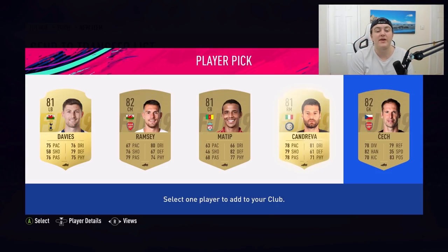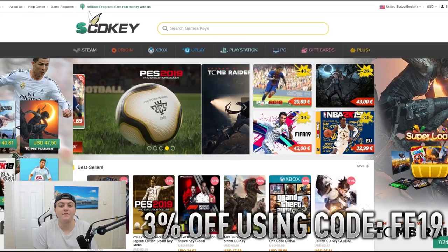First I want to discuss the sponsor of this video, which is SCD Keys. SCD Keys is an official platform to buy and sell PlayStation prepaid cards, Microsoft Keys, Steam Keys, Game Keys, Origin Keys, Uplay Keys — any kind of keys you can imagine, whether you want to buy your favorite games, Microsoft points, FIFA points, or PlayStation cards. It is an official platform that sells all of these different things.